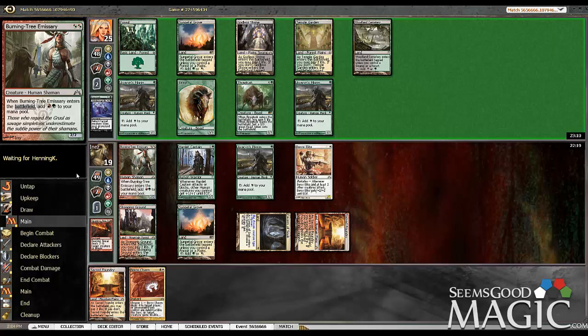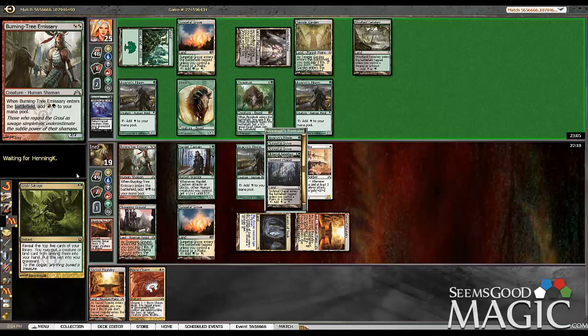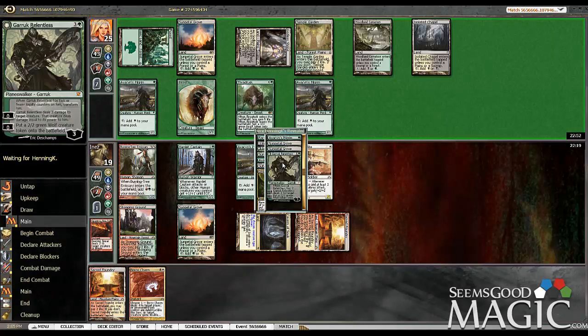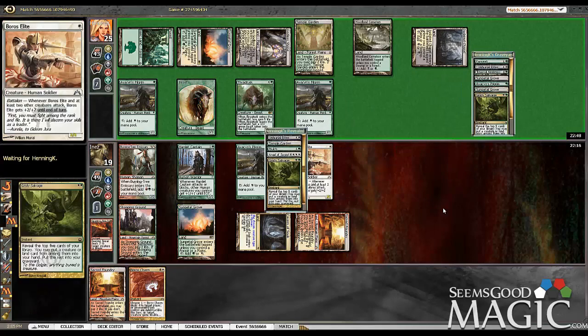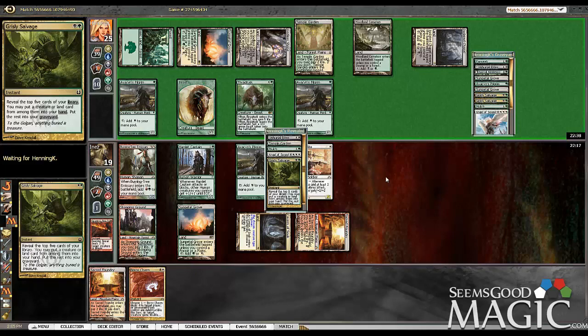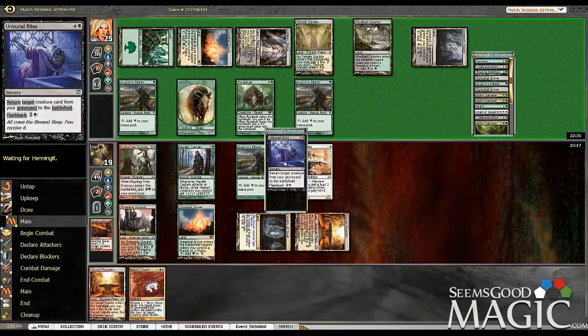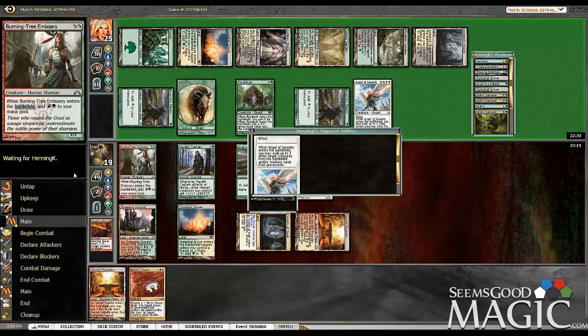Mayor of Avabruck would be excellent. Frontline Medic would be excellent. Just digging — no Angel yet. And another Grisly Salvage. He found his Angel of Serenity. So we're in quite a bit of trouble now, unfortunately. He's going to leave the Angel in there, and he even has the mana to bring it back this turn. Looks like that's probably going to be game, unfortunately.